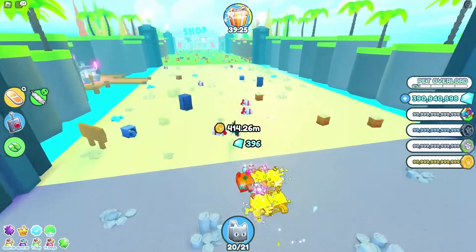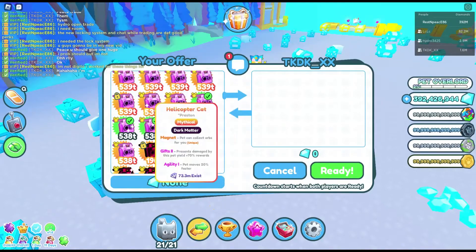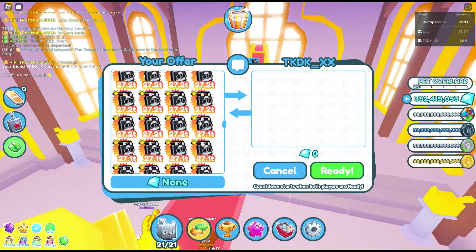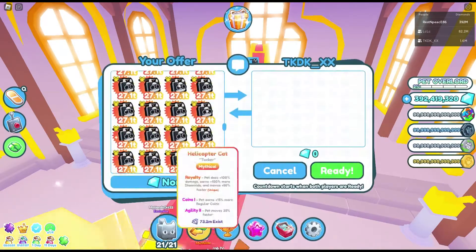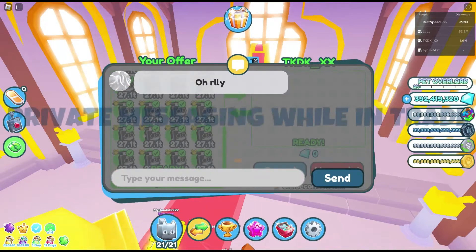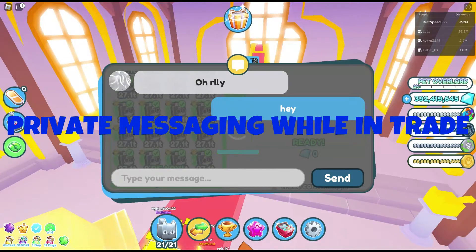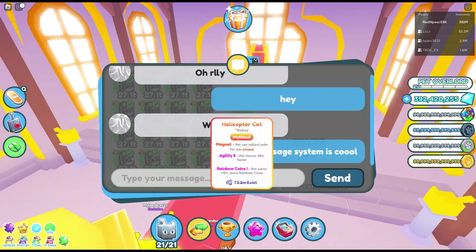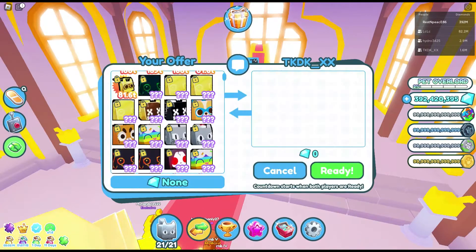Because I merged a bunch of rainbow bees once. I'm going to give this guy some free mythicals. Oh yeah, the new messaging system is really cool. So while you're trading, you can message each other. It's pretty cool. This guy doesn't have enough space.